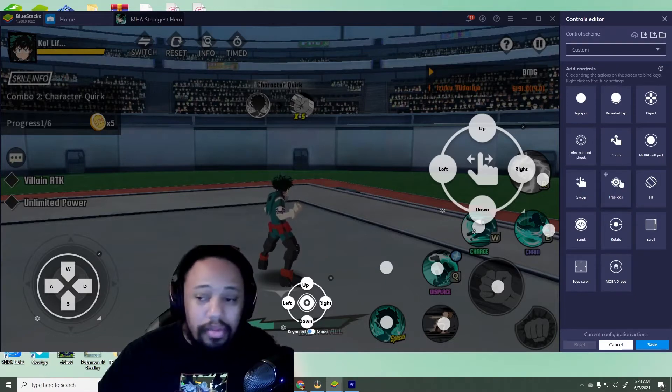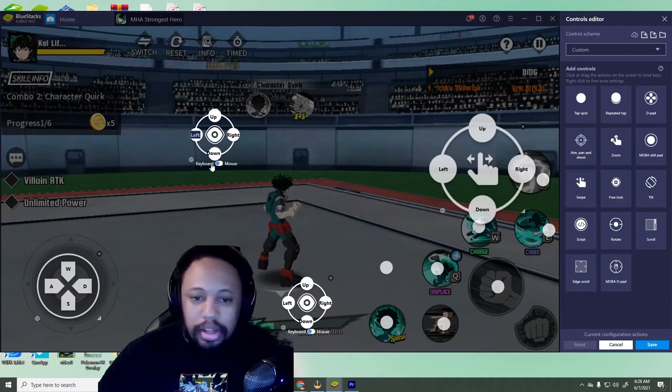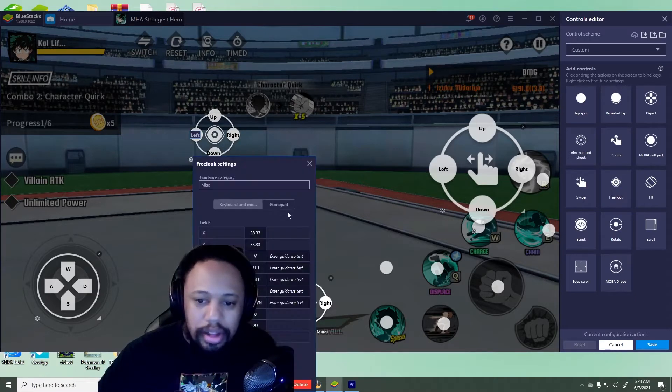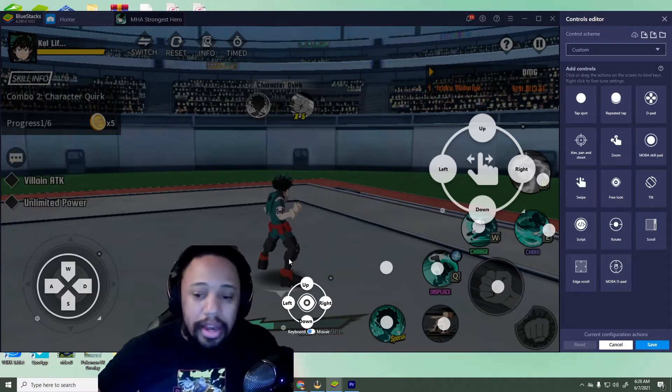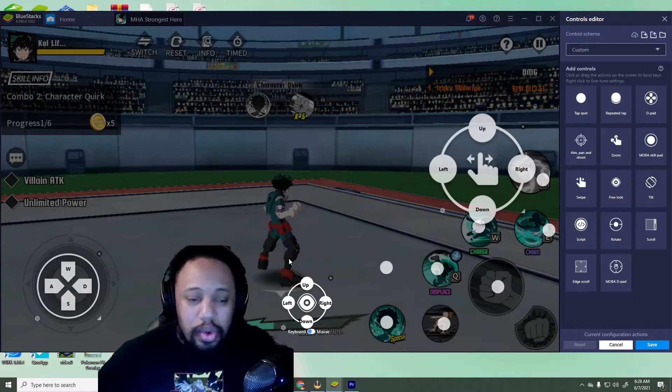For free roam — to move the camera — you're going to hit Free Look. Go to Gamepad and you're going to put left, right, down, and up, but you're going to do it with your right analog stick. That way you have movement with the left stick and camera movement with the right stick.